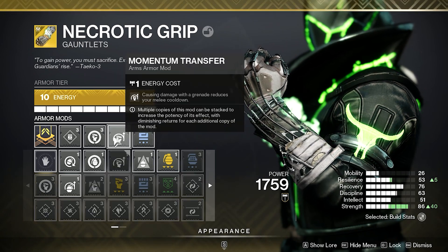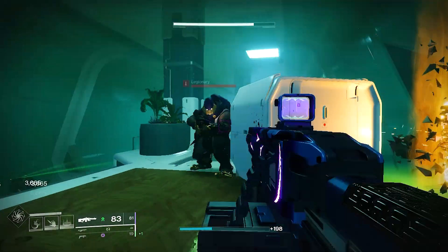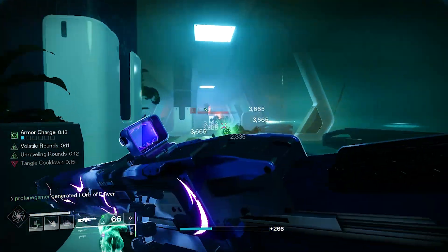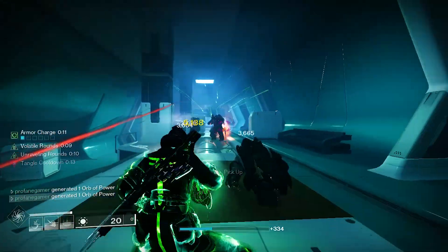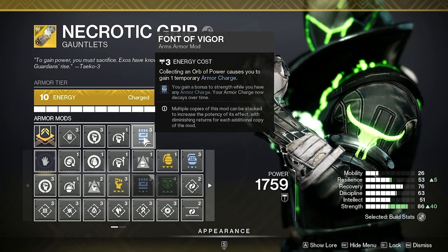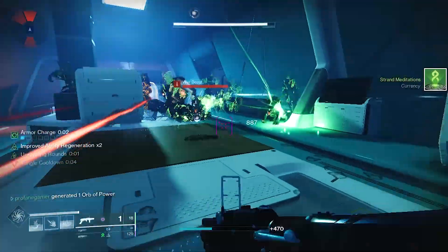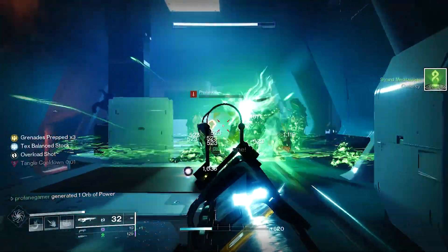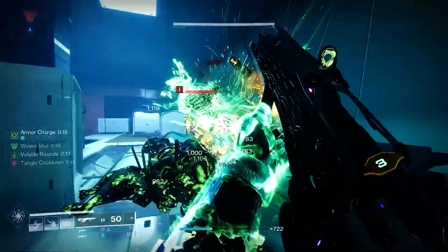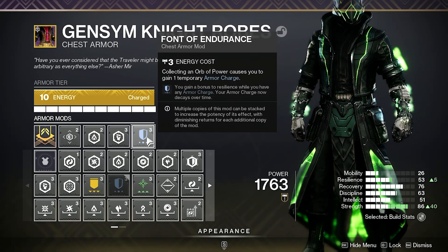We're also using Momentum Transfer. Since we have three charges of melee, a melee kickstart mod won't help, so getting 20% melee energy off of grapple hits will be far more beneficial. We're also using Font of Vigor — when collecting an orb, we get one stack of Armor Charge, and while we have at least one stack, we receive a 30-point bonus in strength, greatly improving the recharge rate of Arcane Needles. Using two Fonts gives 60 points of strength instead. On our chest piece, we're using Resistance mods along with Font of Endurance, which provides 30 points of resilience when we have at least one stack of Armor Charge.